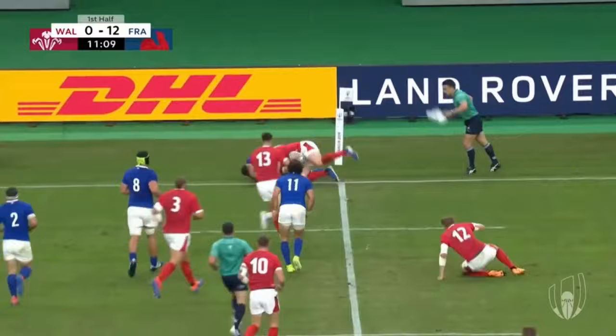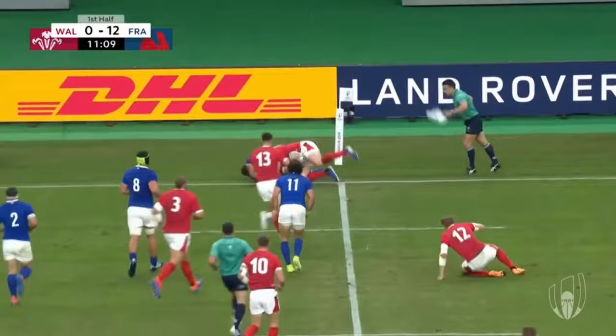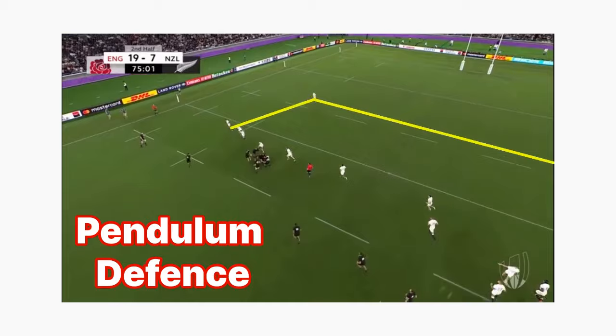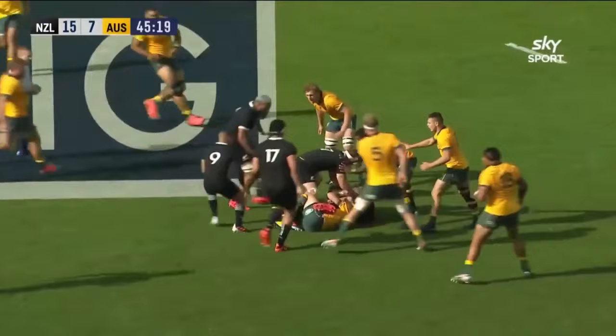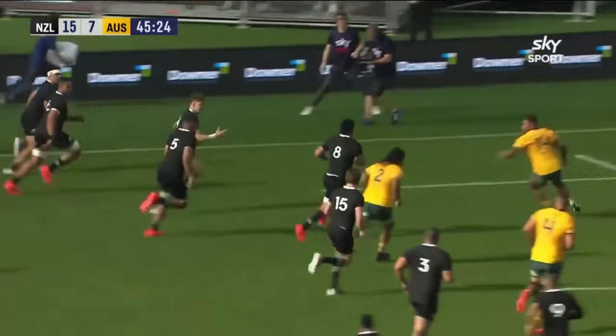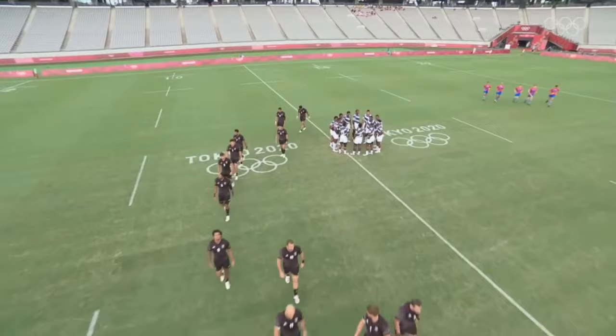Tip 1: Smart defence. If you want a general overview of how to defend as a winger, you should check out my other video on the pendulum defence — this will give you a good idea about where you should be on the field. However, what can turn you from a good winger to a great one is being smart in defence. As a winger, you can end up in bad situations defending against big overlaps with lots of space outside you. No one can really blame you for being beaten in these situations, but if you're smart, you can still come out on top.